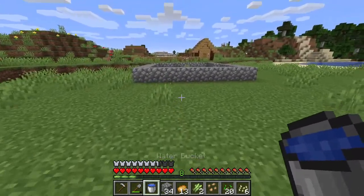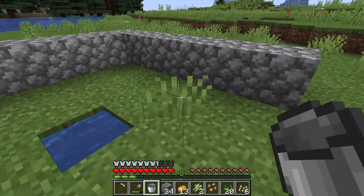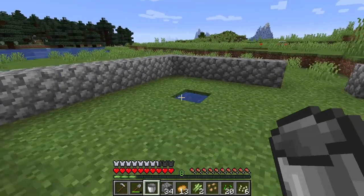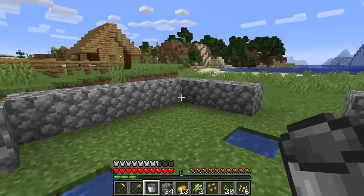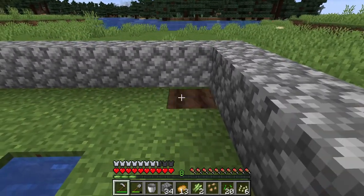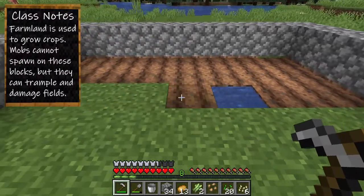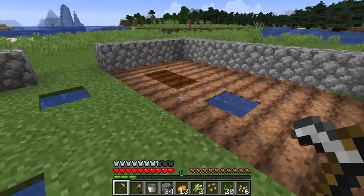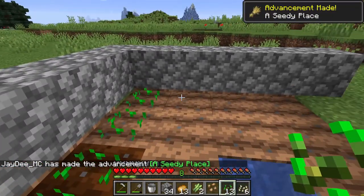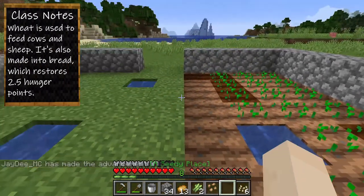Now of course what we use wheat for is to make bread, as well as to feed and breed several different kinds of animals — especially cows, sheep, and horses. We can also make hay bales, which are used to breed llamas. You right-click on the ground with the hoe to make farmland, fill the field, then right-click with the seeds to plant them — and that's all we've got.